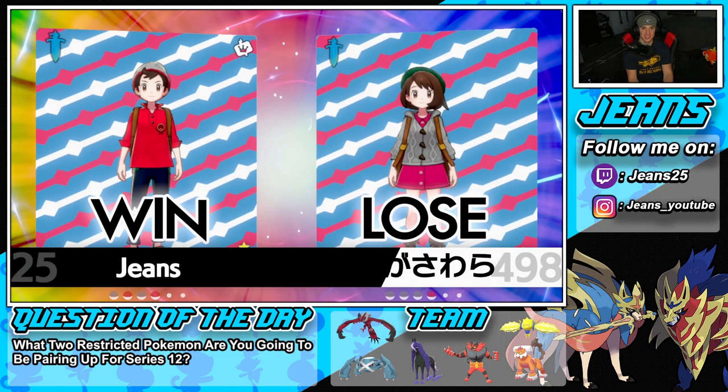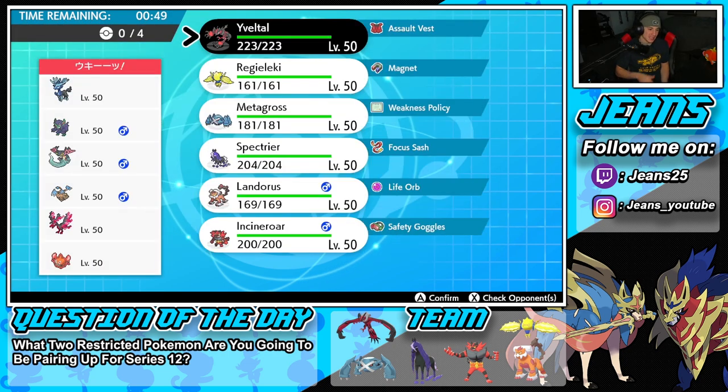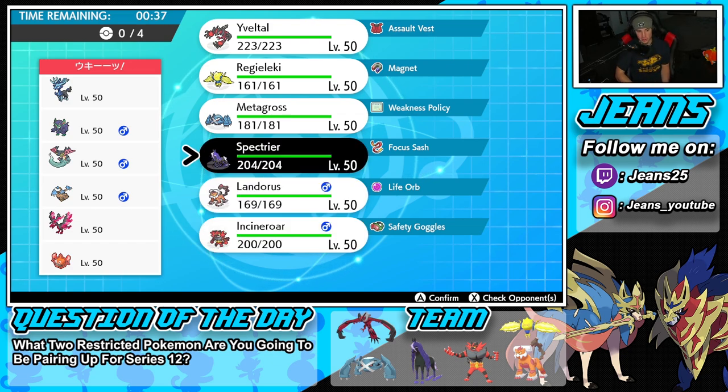The Yveltal versus Xerneas battle continues! We're hopping into our second one going up against another Xerneas team, looking to go back to back. He has Grimmsnarl, Dragapult, Hitmontop for Intimidates and Fake Outs, Galarian Moltres, and Rotom-Heat. How should we play this one? I think the Spectrier and Metagross combo works really well against a lot of these Pokemon.